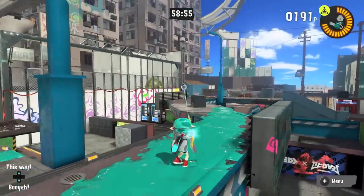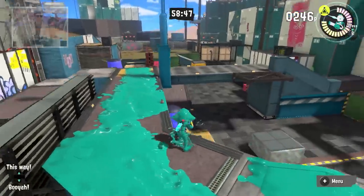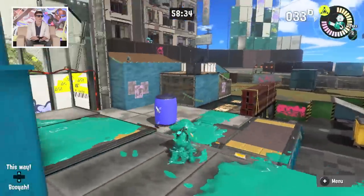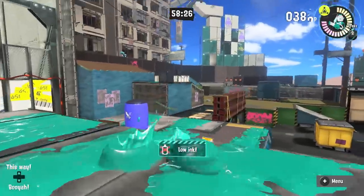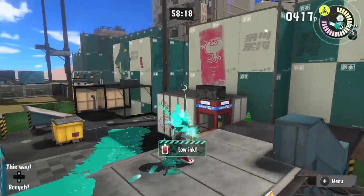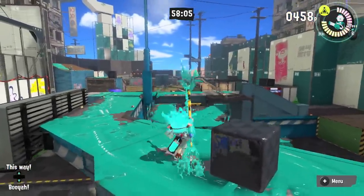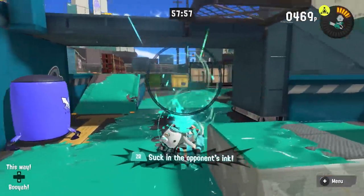Playing a Charger on this map, I think it's going to be all about this catwalk up top — getting the high ground to control the area as the other team comes up the middle. If you want to get really aggressive, you can come up to this front area and look down to cover multiple approach routes. Down below, I think the ink vac will be really great for pushing your team's advance — drop down, soak up all the ink everybody's shooting, and launch it back.